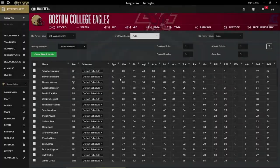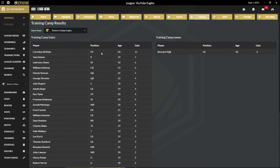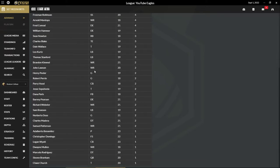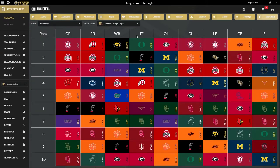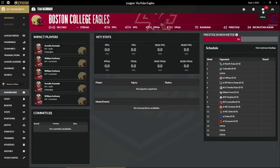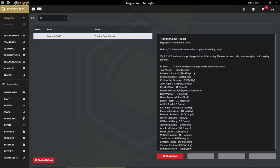Let's go ahead and advance to training camp and see what we get for improvements. Cornelius Britton is our most improved player. A couple of seniors get better, which I guess is good. Did we get no improvement out of the quarterback we focused on? It looks like we may not have. We got to set redshirts. We've got a training camp report — B, Vigil has been a huge disappointment. That's not great.